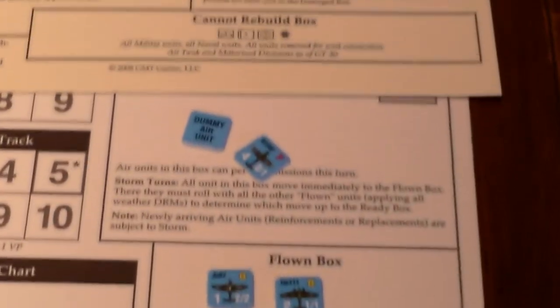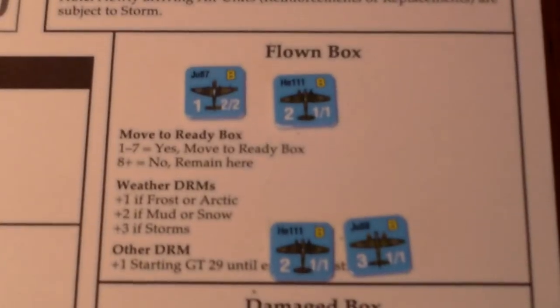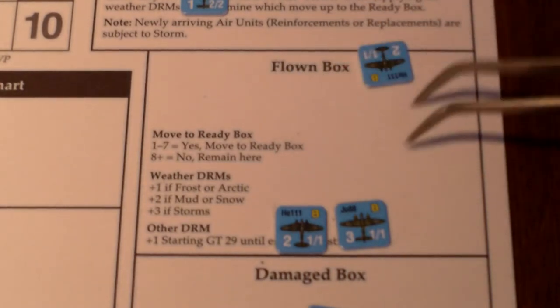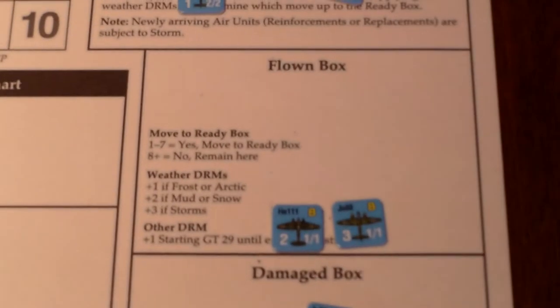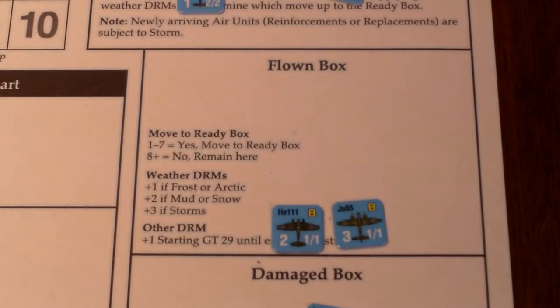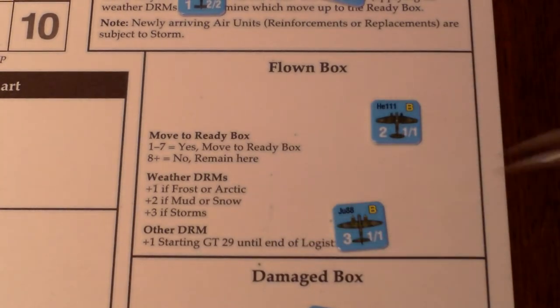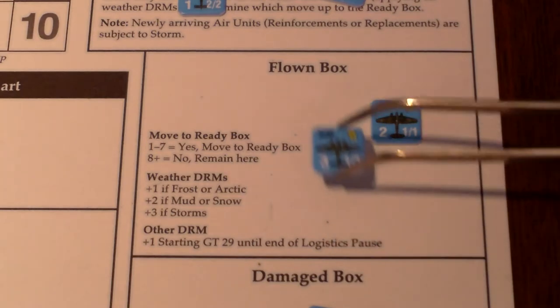We'll go ahead and do the Air Readiness Phase, starting with the Axis. Going top to bottom — those are all their Ready units. Now for their Flown units: the JU-87 rolls a 4, goes to the Ready box. The HE-111 rolls a 2, goes to the Ready box. The second HE-111 rolls a 9 — 8 or higher — remains in the Flown box. And the JU-88 also rolls a 9, so it remains there.